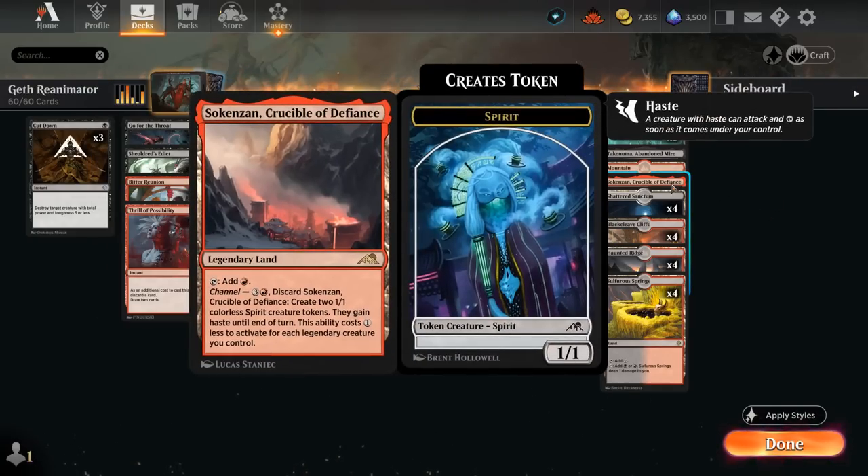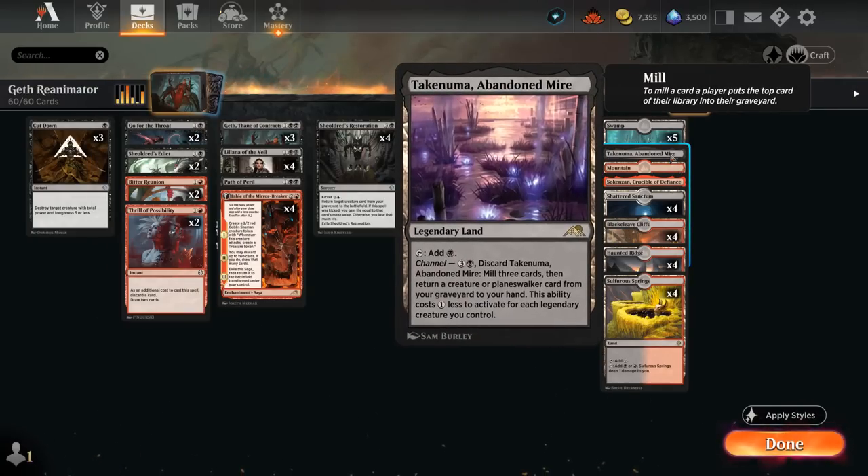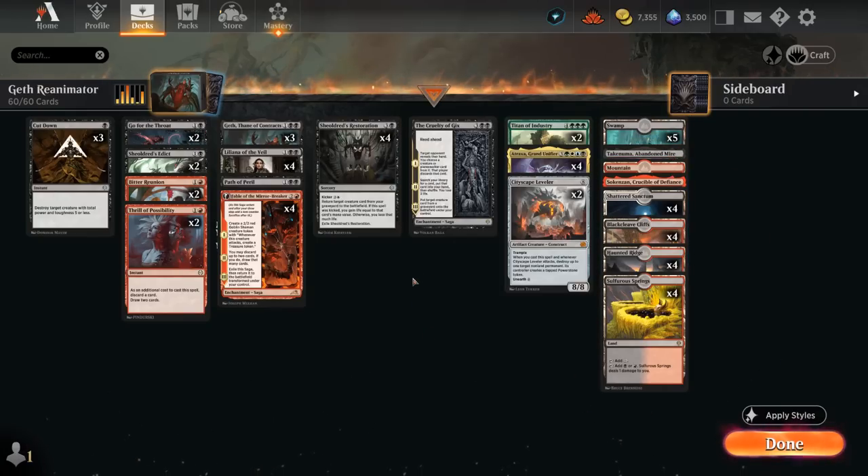A Crucible can also be channeled to make 1/1s, and Abandoned Mire can get back a creature in addition to milling a few cards, alongside just a lot of basic lands. So that's our deck — now let's jump into some games and see how it does.